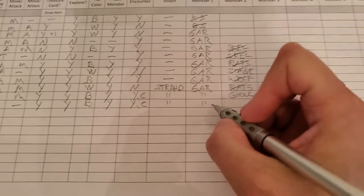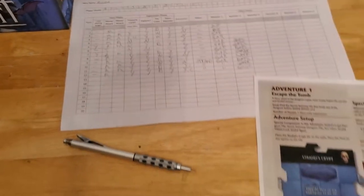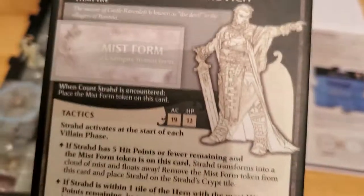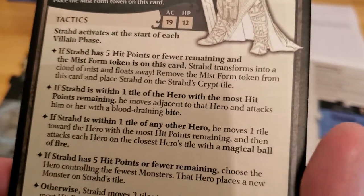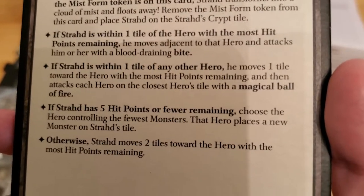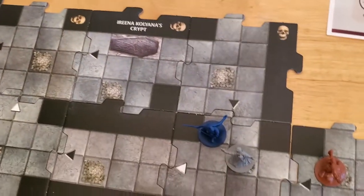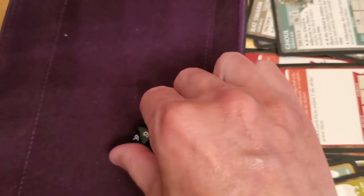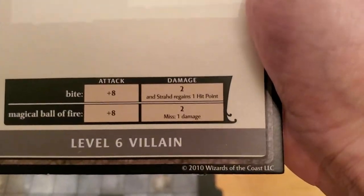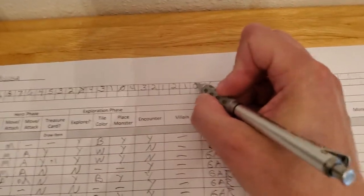Strahd, the gargoyle — that ghoul's dead but now we have a new ghoul. Strahd activates: he has five hit points or fewer, so if he's within one tile he moves adjacent to that hero and attacks with a blood draining bite — plus eight. The roll is nine plus eight, which is 17, and that definitely hits us. We only have one hit point remaining, so we're down — that's it, we're dead.